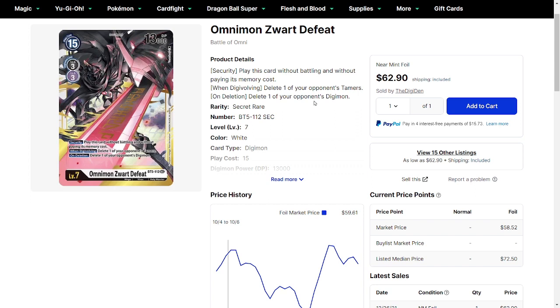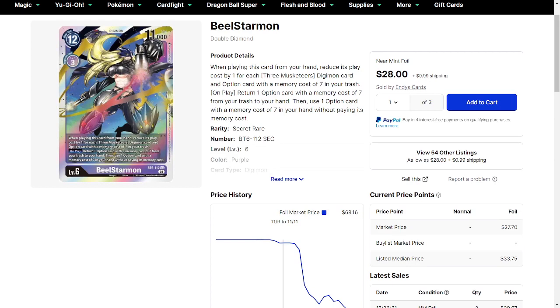The best rule of thumb when it comes to the secondary market is: if a card has the ability to be played in more decks than what it's initially designed for, then it's going to have a slightly higher price, because the overall demand is more. So while purple decks can utilize Omnimon Worte Defeat, a lot of other decks are also trying to use this card, making it even higher priced than some other secret rares because it has a higher level of usability and sees more overall play in the general meta.